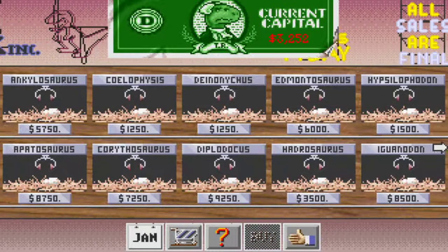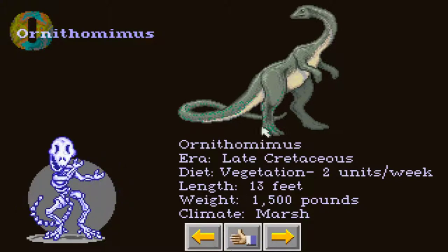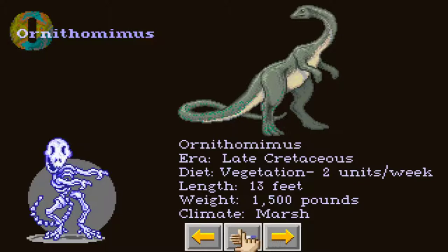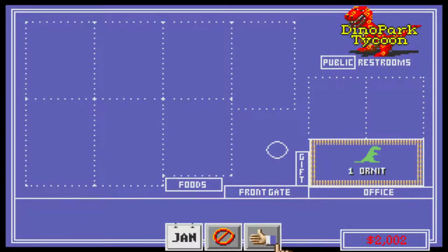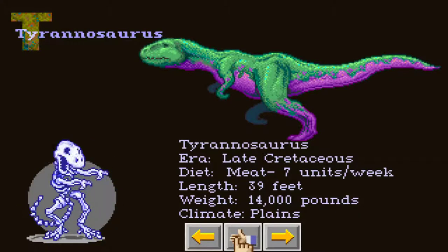I don't think I can afford that one, plus it has three units per week of vegetation, which is a lot on this Ankylosaurus. I instead want this Entremismus — two vegetation units per week, but that's probably the best we can get. There are some desert ones that only do one. Let's go ahead and buy this dinosaur. A nice little cart comes over, takes the egg, and you put it in the appropriate pen.